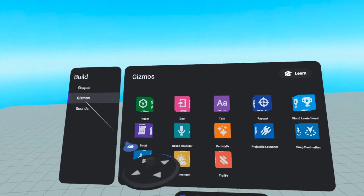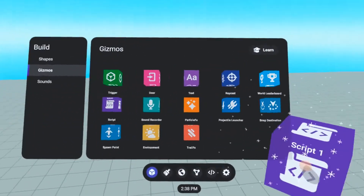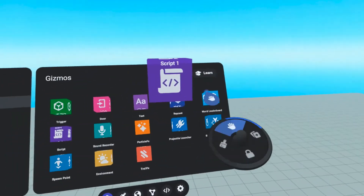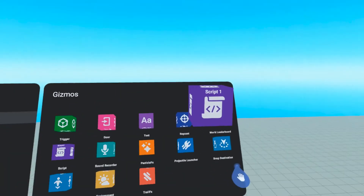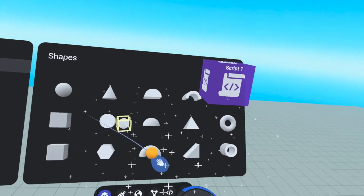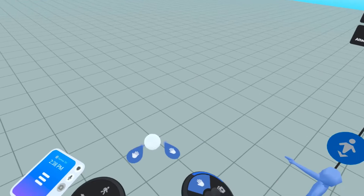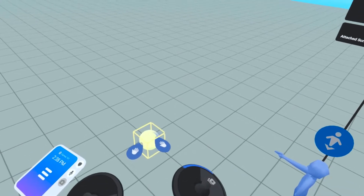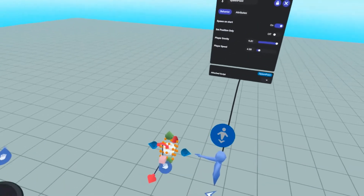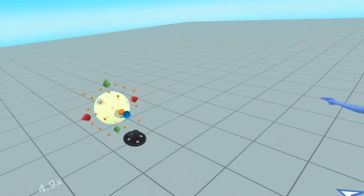We're going to go back to our gizmos and we are going to grab a script gizmo. If you've never used one before, don't worry — I'll show you step by step exactly what we're going to do with it. But first, before we open that up, we're going to go to shapes and we're going to grab a sphere. We are going to script a dodgeball — the game we've all played in gym class, whether you wanted to or not. For building the dodgeball, it's going to be really simple. We're just using a sphere and we'll make it a dodgeball-ish size.